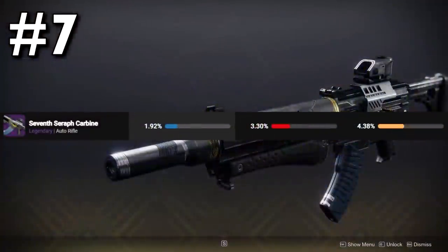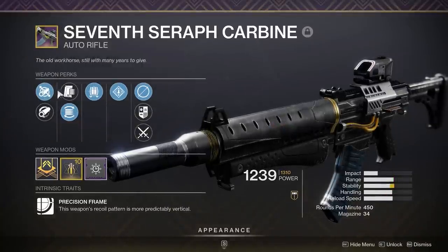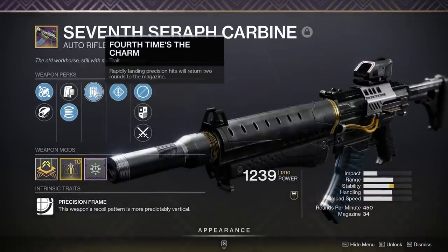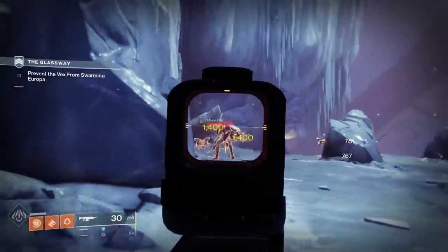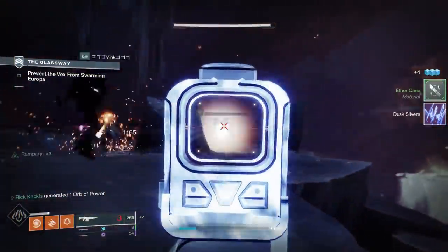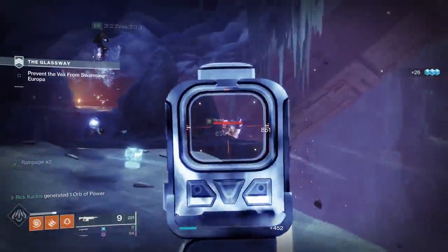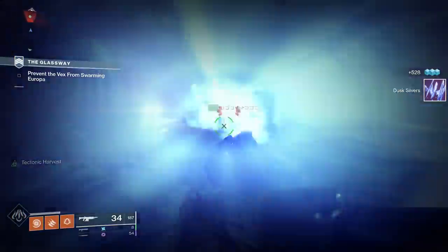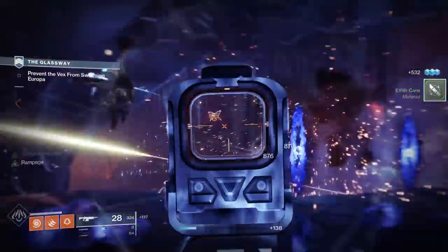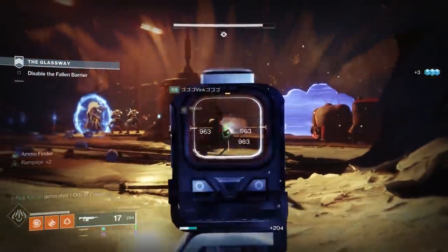At the number 7 slot, we have the 7th Seraph Carbine Legendary Kinetic Auto Rifle. I am extremely surprised to see this here — mine has sat in my vault basically until I brought it out to make this video. But honestly, I forgot how good this was. The reason it's on the list is because this is one of only two Kinetic Seraph weapons, so they can produce Warmind cells. If you want to produce Warmind cells and use a kinetic weapon, your only other option is the 7th Seraph Revolver Hand Cannon, and that is not as easy to use and frankly doesn't have that amazing of rolls. The 7th Seraph Carbine is an auto rifle that can get Rampage, which is pretty good just on its own.